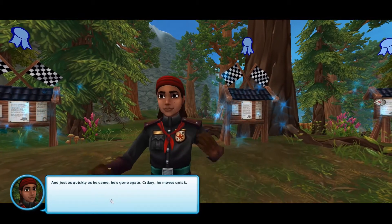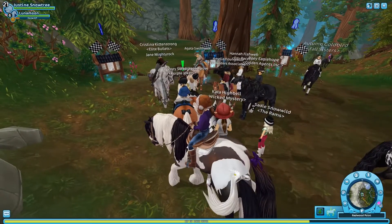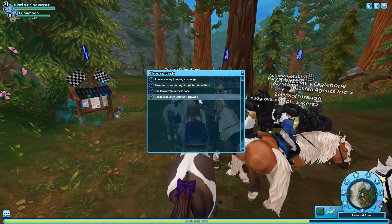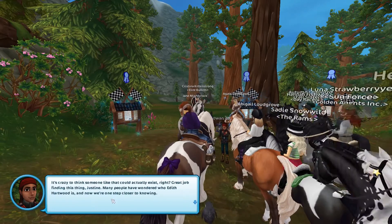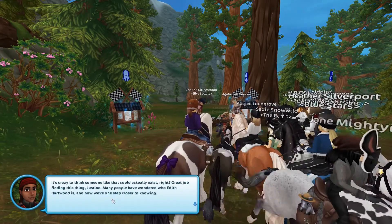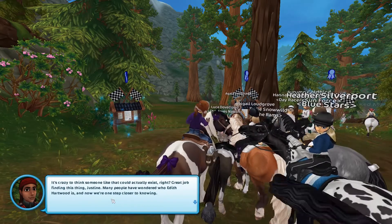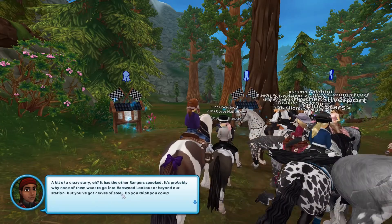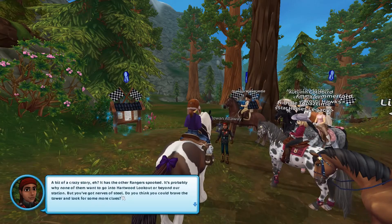And just as quickly as he came, he's gone again. Crikey, he moves quick. That sounds scary — somebody went into the Wildwoods and was never seen again? It's crazy to think someone like that could actually exist. 'Great job finding this. Many people have wondered who Edith Hartwood is, and now we're one step closer to knowing. A bit of a crazy story — it has the other rangers spooked. It's probably why none of them want to go into Hartwood Lookout or beyond our station.'